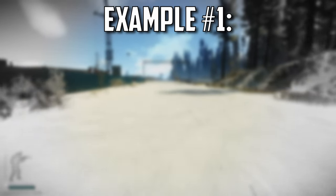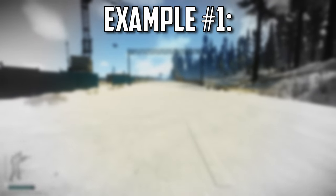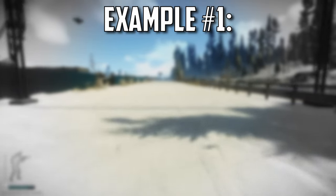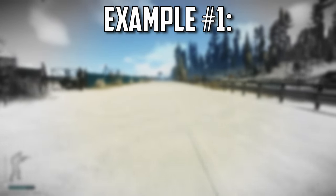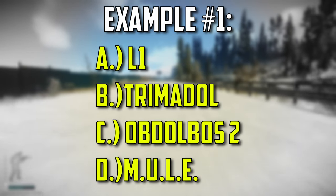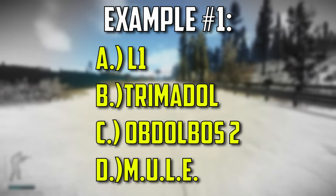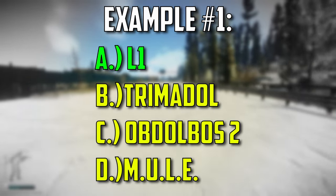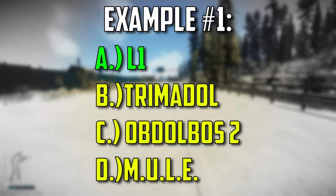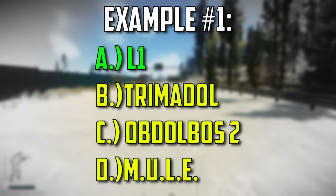Example number one: you're on Reserve with about 52 kilograms of loot. At 52 kilograms, you have too much weight to regain stamina while walking and your mobility is limited. Your extract is Red Rebel and you're approximately 190 meters away. Which stem is best? In this case, I would use the L1. We know we can go roughly 125 meters on a full stamina bar at 60 kilograms, and the extract is close enough that the 120-second duration should be more than enough.